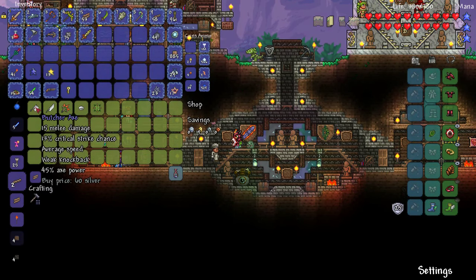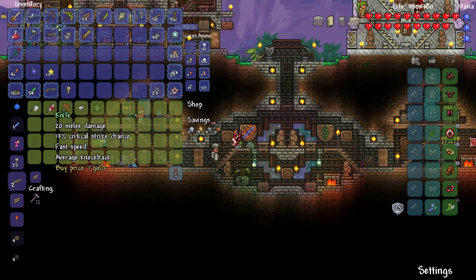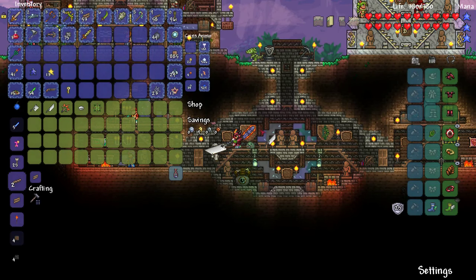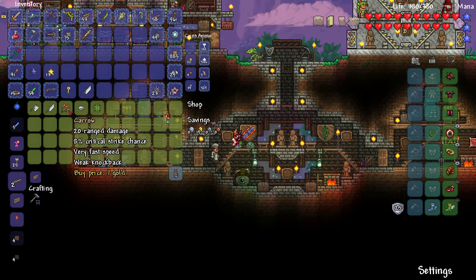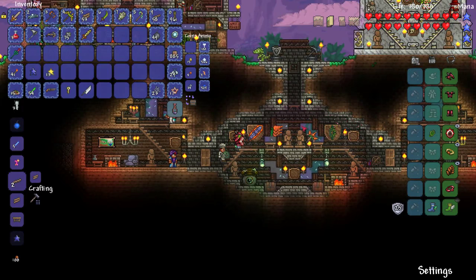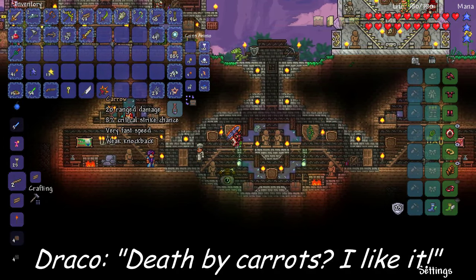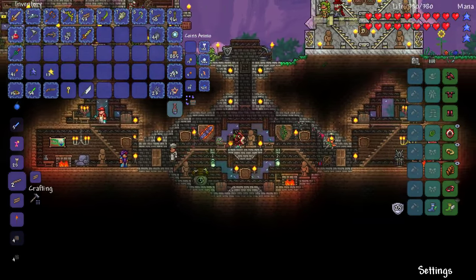Butcher Axe — okay, that's actually an axe, it's literally an axe. A knife — 20 melee damage, and it's only one gold, let's check it out. Whoa, that thing is huge and it's auto swing! And there's the Carro — some of you were talking about this. It's like a carrot gun or bow. Whoa, it's like Vampire Knives! That thing is crazy — 20 range damage. I like that, that is sweet.